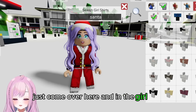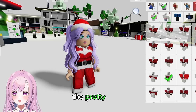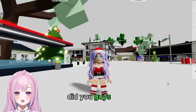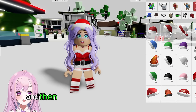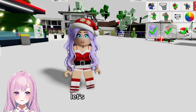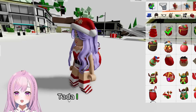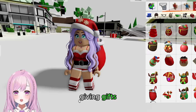If you want to dress like Santa, come over here and in the girl's shirt search 'Santa' — there are different types of outfits, even female ones. Type 'Santa' in the pants too. For head accessories, type 'Santa's cap' or 'Santa's hat' — there are pretty options. For Santa's bag, type 'Santa's bag' and you can carry a bunch of presents and go around giving gifts.